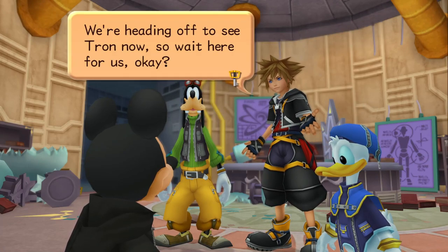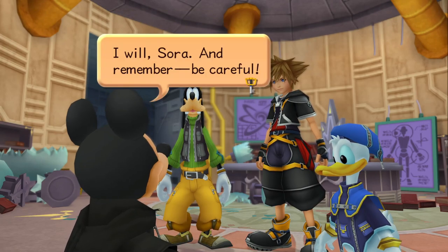We're heading off to see Tron now, so wait here for us, okay? I will, Sora. And remember, be careful. Hey, that means I'm going to get a new form so I can get Wisdom to level 6.